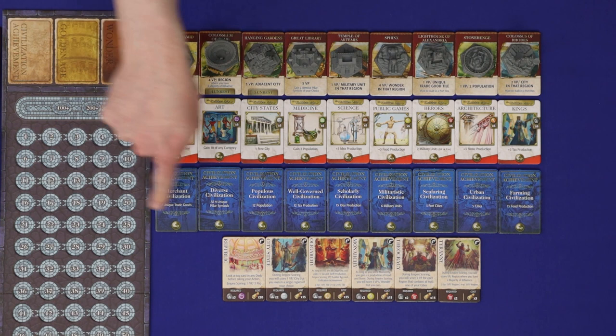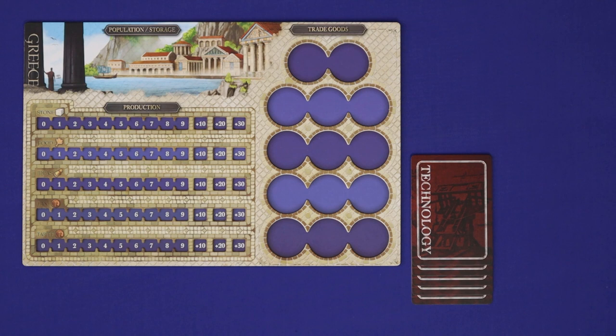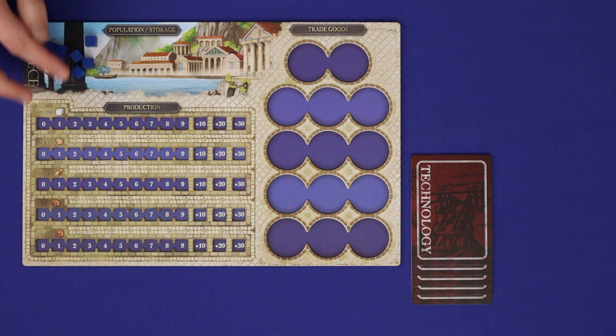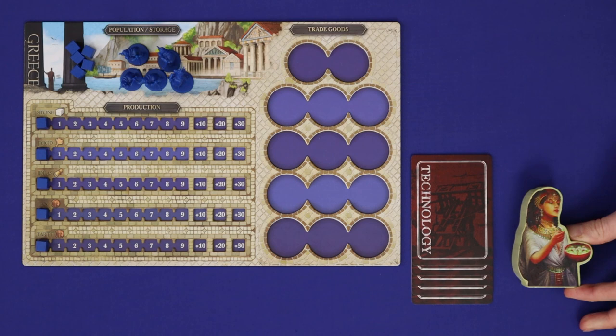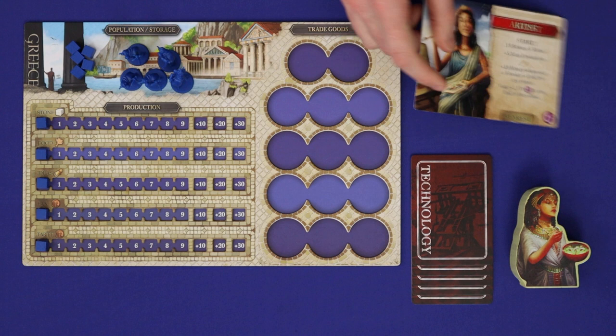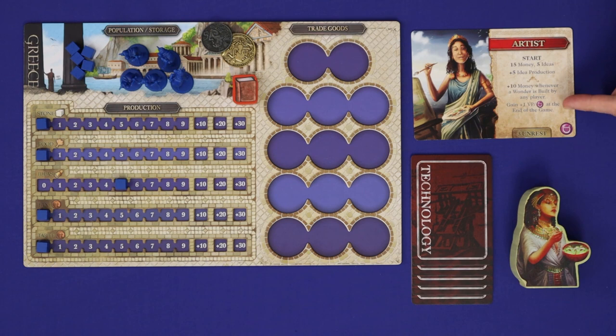Beside the board, lay out the nine wonder tiles and their pieces, the nine golden age tiles, nine of the fifteen civilization achievement tiles chosen at random, and the six government tiles on the unflipped side. Now set up for each player. Each player takes a player board, the five starter technology cards they drew earlier, and all pieces in player colour. Find your ten production cubes and put production at zero in each of these five tracks. Add five population to your storage area. Choose a first player. In reverse turn order, players choose one leader from all of those available. Gain starting resources and production according to that leader, and take note of your other bonus ability that's available to you through the game.